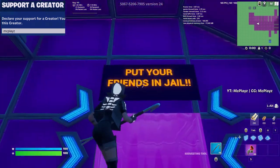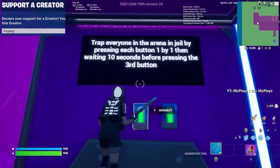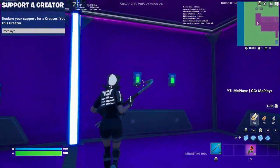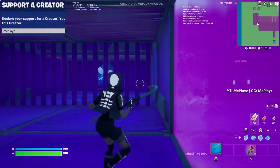The first thing we have over here to the left is just putting your friends in jail. If you read the instructions here, you can put your friends in jail, and then you can open and close the exit in the back with that button.